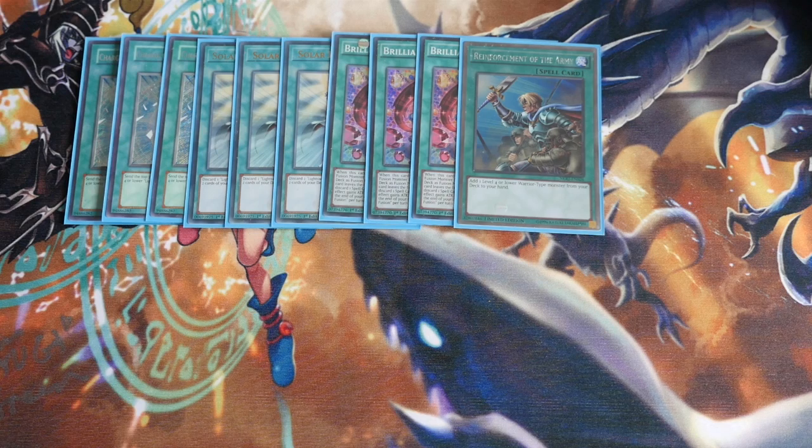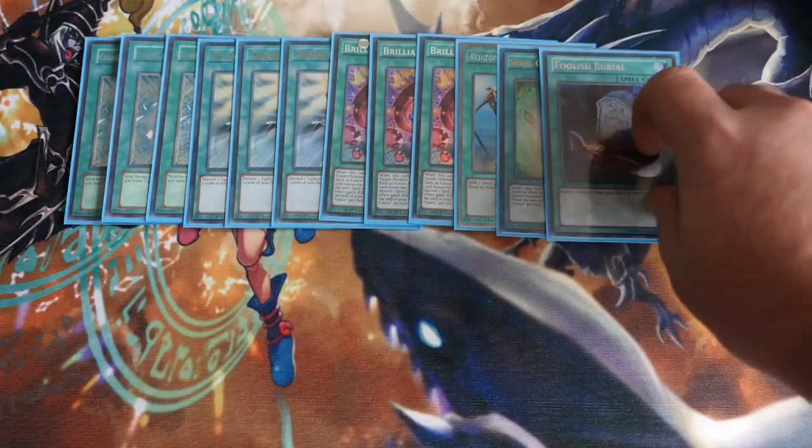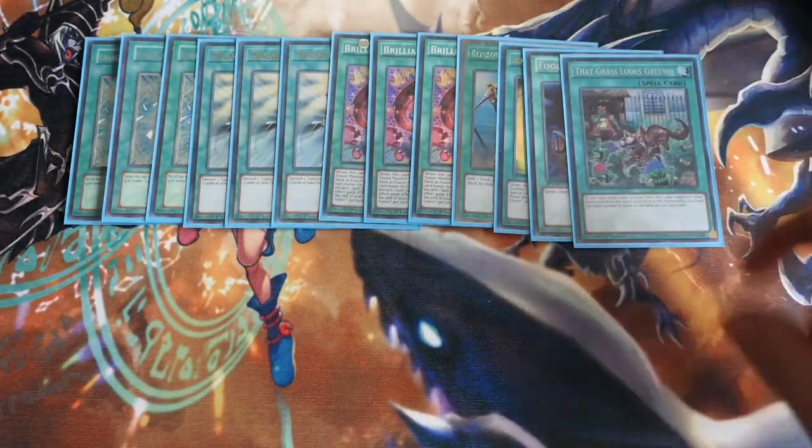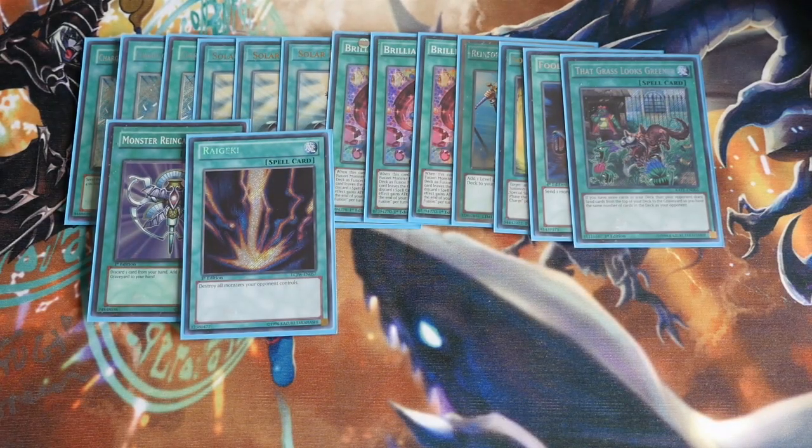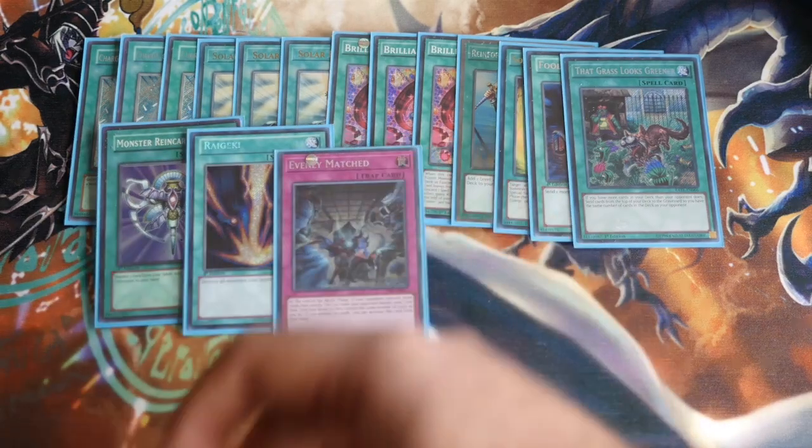We've got the one Reinforcement of the Army — ideally you're going for Goblinburg to extend your plays, but you can also go for Raiden. The one Soul Charge, the one Foolish Burial, the one That Grass Looks Greener, the one Monster Reincarnation, and the one Raigeki. We play quite a lot of one-off spells to gamble with the milling. You could play Left Arm Offering, but as someone once said to me, if you get Ashed on the Left Arm Offering you've pretty much lost the game. In this build I'm trying it out without Left Arm Offering — it's entirely up to you, the deck is open for interpretation.